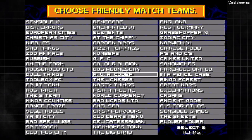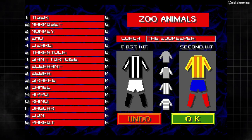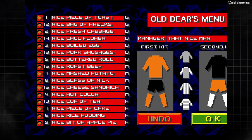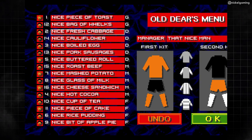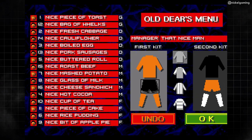Let's take a look at how many are available to you here. If you want to pick zoo animals against sandwiches, then you can do it. You want to put marmalade up front to try and score past tiger? Sounds good. There are loads of funny teams that you can play with here — Fish Athletic, World Currency, Christmas City, Organs, Pizza Toppings — the possibilities are through the roof.